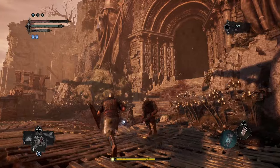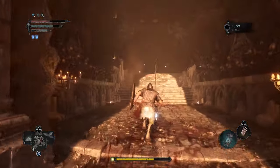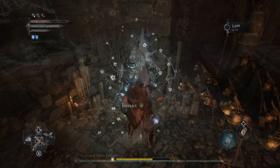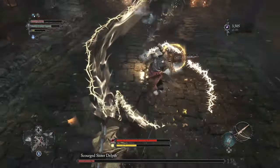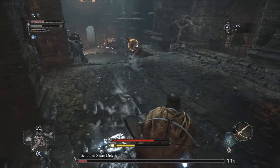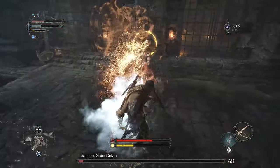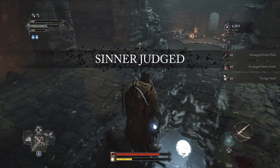First, in Pilgrim's Perch you can head into the main area and up the stairs on the right to find a dungeon of sorts with a mini boss called Scourged Sister Dilith. It's a tough boss fight because the flail is really tough to parry and it can hit you even if you have your shield raised. Like most boss fights, keep your distance and use heavy attacks whenever the enemy has a break in their attack. Defeating her will give you the Scourged Sister Flail and Scourged Sister Garb.